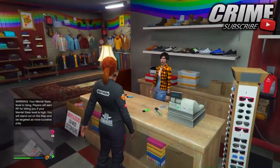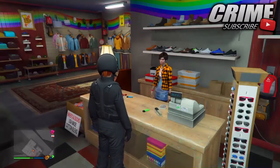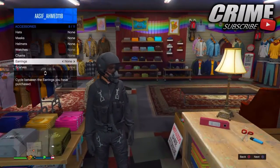The first glitch I'm showing you is how to get invisible arms. You want to come to any clothing shop and collect the black flights to it. Then pull your interaction menu up, go to style, go to accessories, and scroll down until you see earrings.